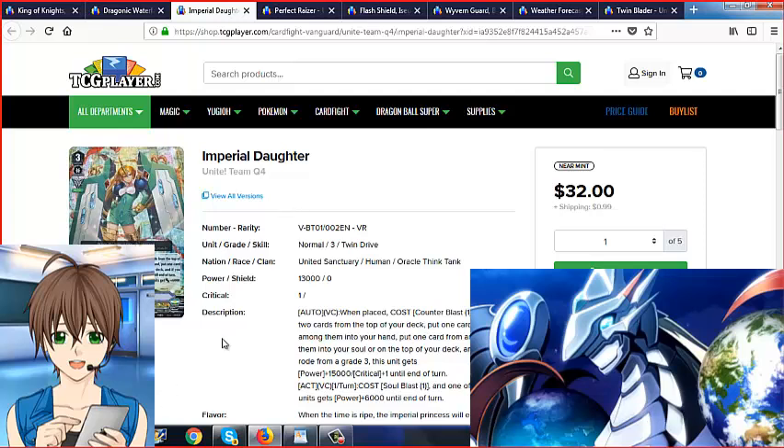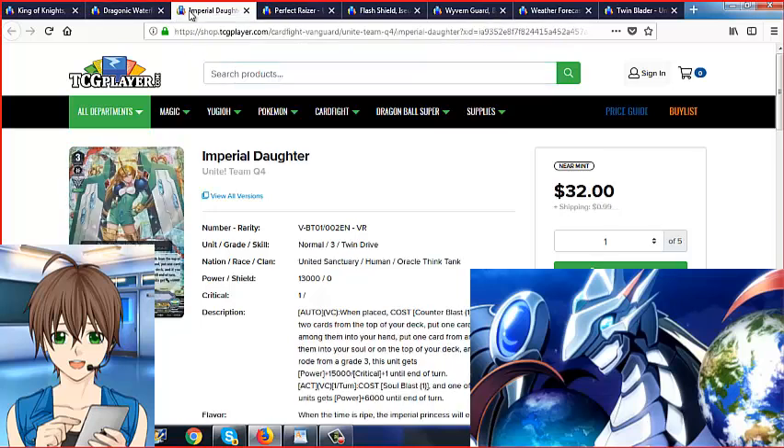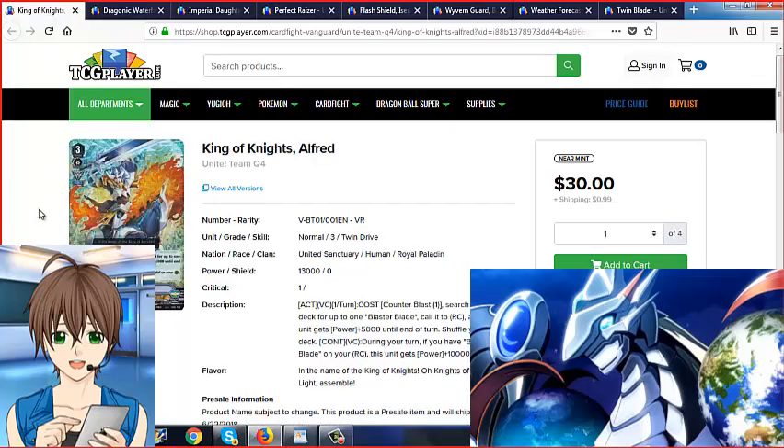On a consistent reprint schedule for essential Grade 3 bosses, like Imperial Daughter and Perfect Riser. They've actually done that in the past, which is cool, so we might see them again — maybe with different art even. Waterfall would be nice too. And of course Alfred — I know for a fact he's gonna get other arts later.